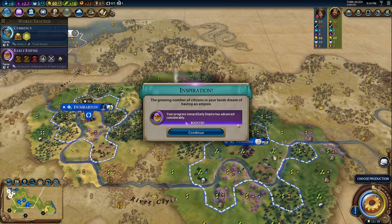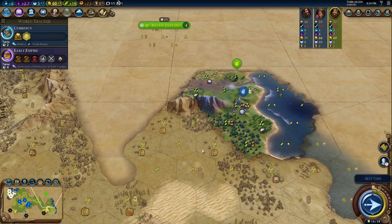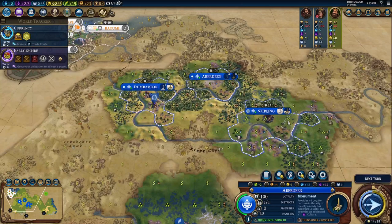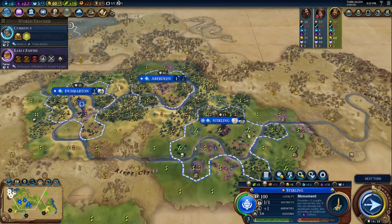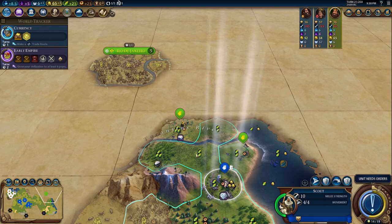Let's settle city number three right here, send the trade route back to this city, and let's just do a campus — right here looks pretty good. There's Brazil, out to the right. I'll still do a monument first. I'm thinking for pantheon I'm hoping to get city patron goddess — it's coming a little late though, so I'm trying to delay working on my districts till then.